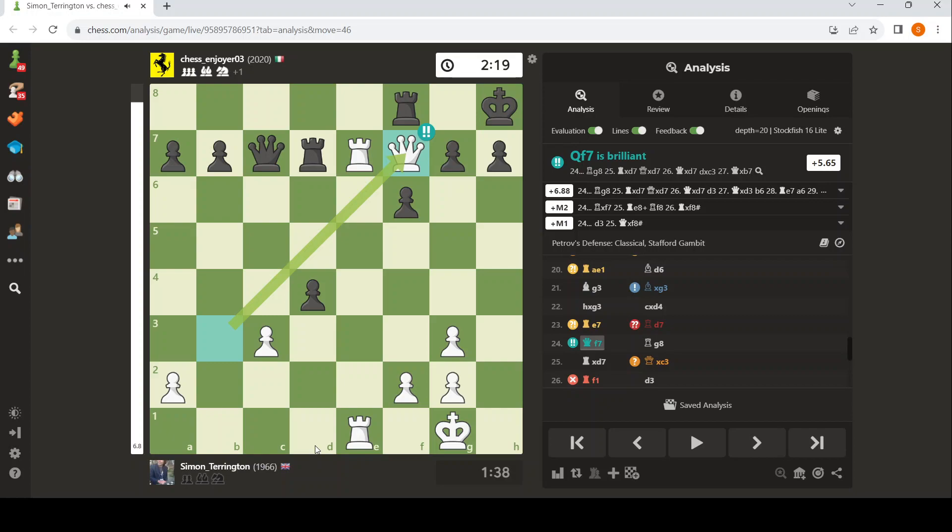Queen F7. And you can just see it's all gone, because G7 is threatened. You can't take it, because the rook check at the back wins. The rook on D7 is attacked twice. Just too many threats, right?